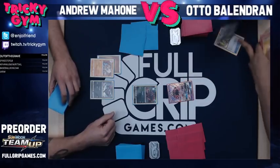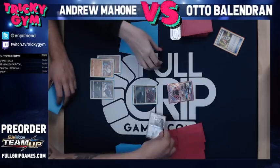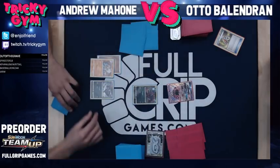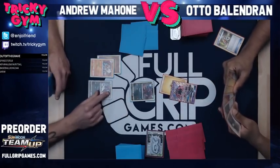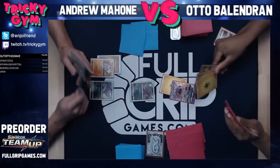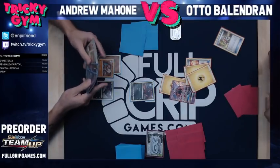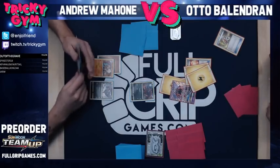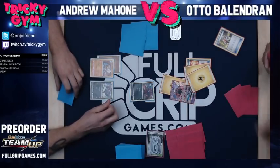What if it was both Prism Stars? I would have cried. We'll put it over there, very far. You got an Ultra Ball, you're good to go. I had to pick the Ultra Ball and the Thunder Mountain because my hand was not good otherwise. Well, you had to go with the Ultra Ball.